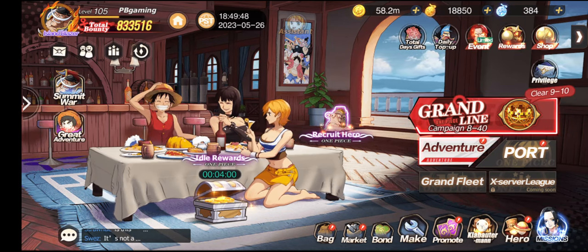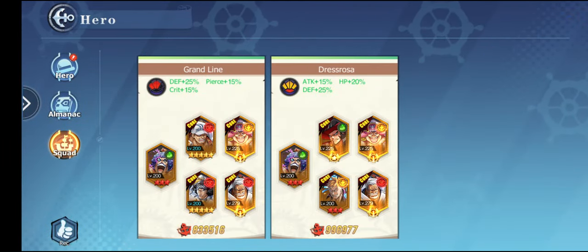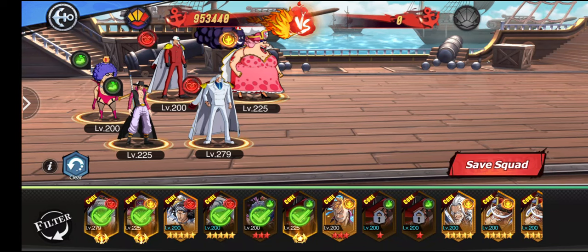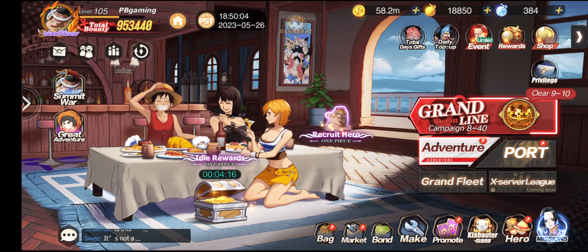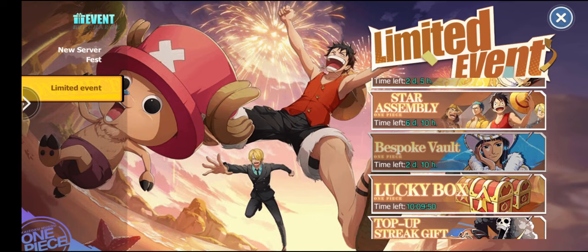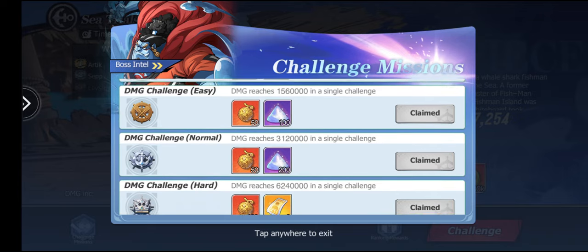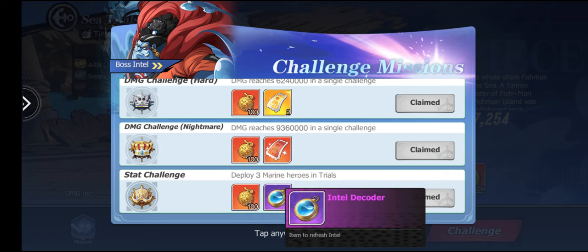There are a couple of things to note — today we're doing some stupid things. I have a Kiji in here because I was trying to get bonuses from this event. In the sea trials Jimbei event, if you switch up your formation you can get cheesy stuff — three marines got me some intel, which means I don't have to waste berries rolling for high rolls, and you get some berries too.